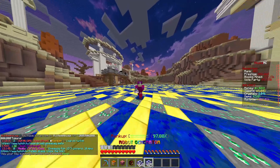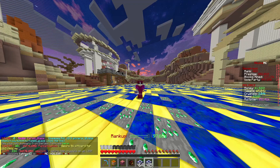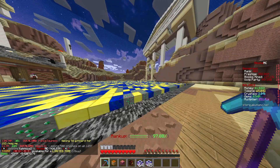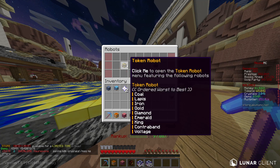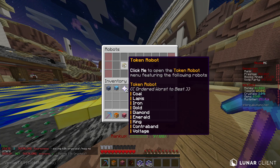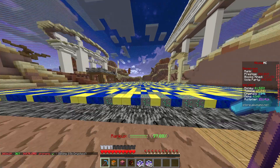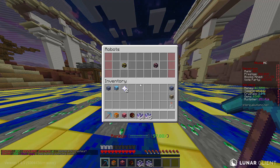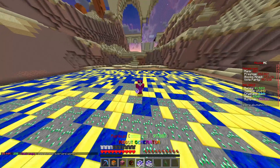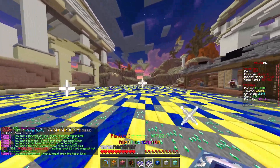It's time to open up the robot generators. Every time we open one of these it's going to give me either a token robot or a crystal robot. What we're hoping for here is voltage or king token robots, and for the crystals we're hoping for red diamond or tanzanite. We're going to open these and see what we manage to get.